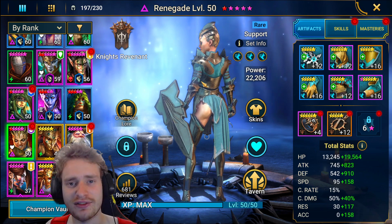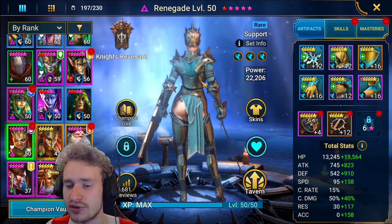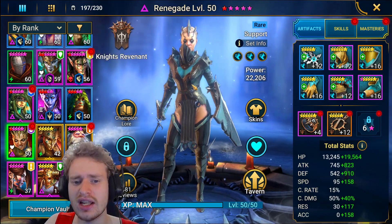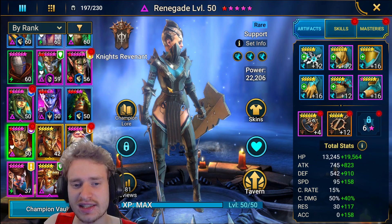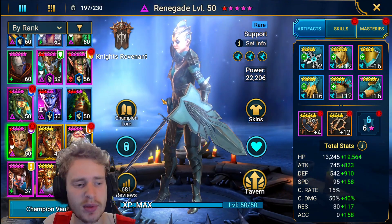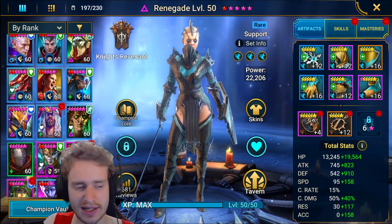She gets used a lot in faction wars and in all my hard dungeons — hard spider, hard dragon, and fire knight. I don't have a hard fire knight team built out yet. She sees use in ice golem as well. If you don't have a Yumiko or a Kaimar, this is the champion you can use to get a reset in between rounds so your Seer can blow stuff up or your poison combust can blow stuff up. Absolutely fantastic champion, and she doesn't have to be at six stars. This is definitely the rare I get the most use out of.